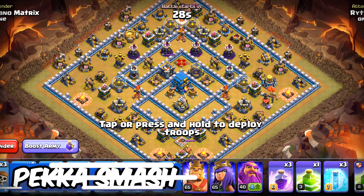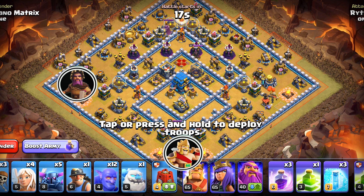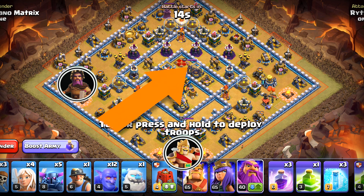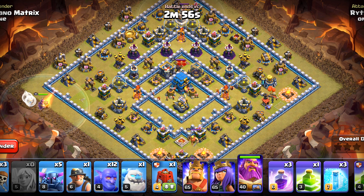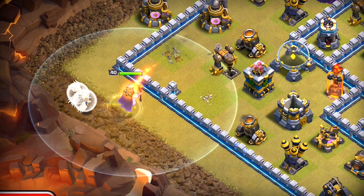Now we're going to try pecker smash. This is the most default variation — if you get this one down you should be able to do all the other smashes. In this one we will let the warden make a funnel on this side, use the king and the siege barrack on this side, and after they are done we will let the rest of the troops go from this side. Let's start with the warden walk — we'll deploy the warden and four of the healers.